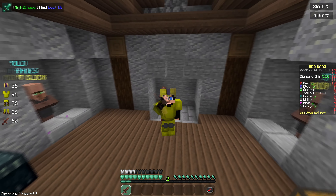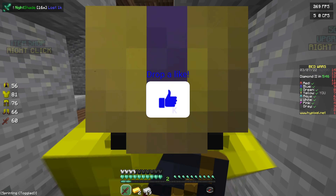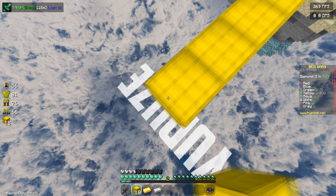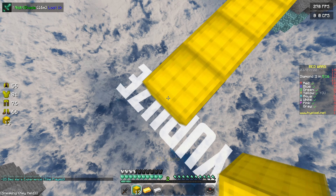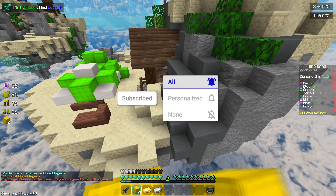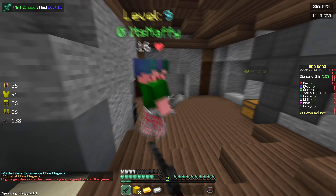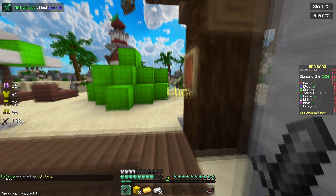Hey guys, welcome back to another texture pack video. The first pack of this video is going to be Nightshade 16x made by Hoodie. Some things that I like in this pack is the armor, the diamond stuff in general, and a bunch of other things like the sky, the blocks, and basically just everything about it.